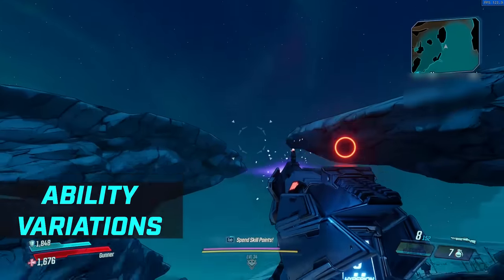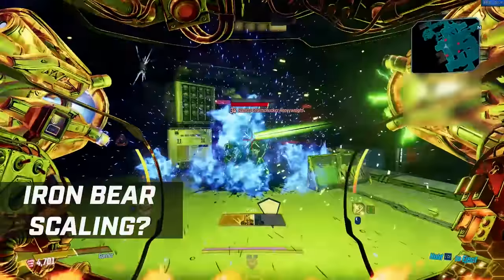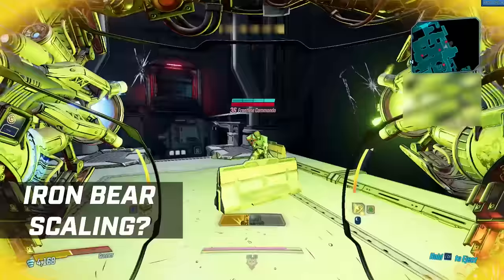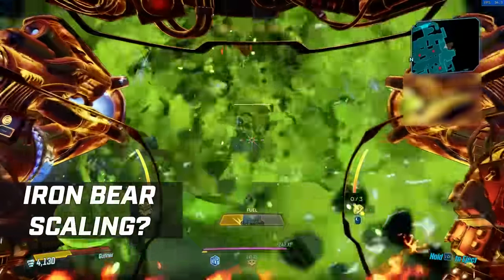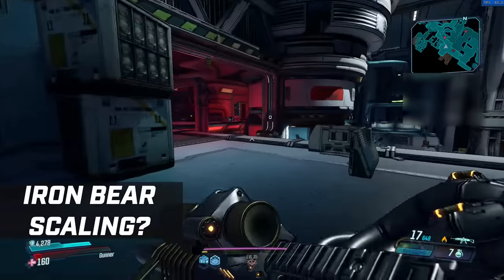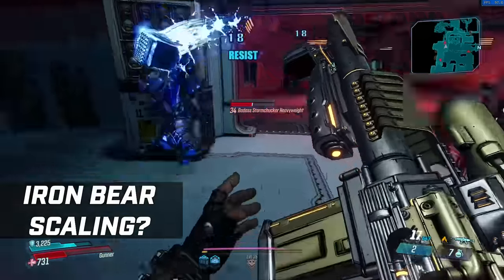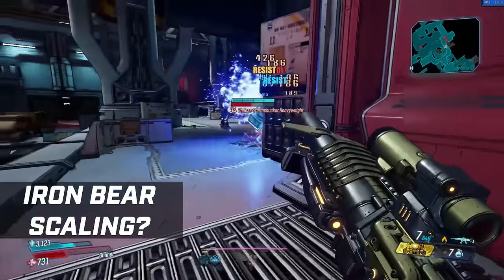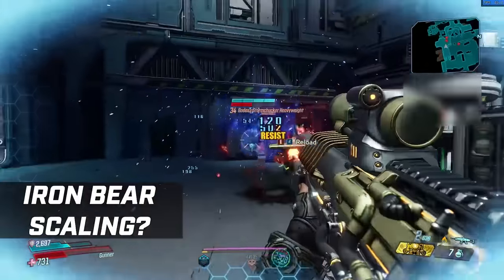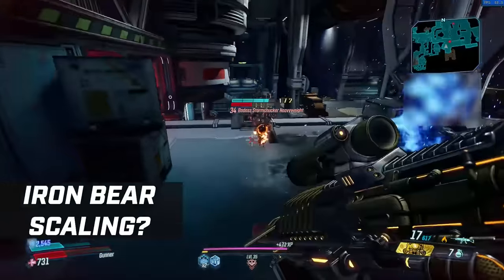But before then, we should probably talk about the elephant in the room when it comes to Moze: how does the Iron Bear mech scale with her leveling? Just full disclosure, I'm not level 50, but I am a pretty high level and the scaling is actually really good. Even on all of the abilities, you can do quite a lot of damage using miniguns, railguns, grenade launchers. When you spec into those certain areas, those weapons do on average more damage than you would do outside of the mech, which I think is important. You want to feel like when you get into the mech you are doing more damage — it's more like an ultimate ability. Scaling feels fine.